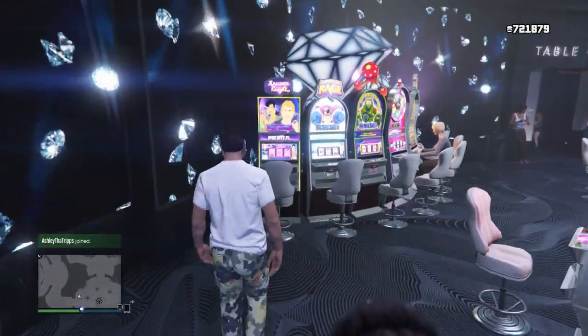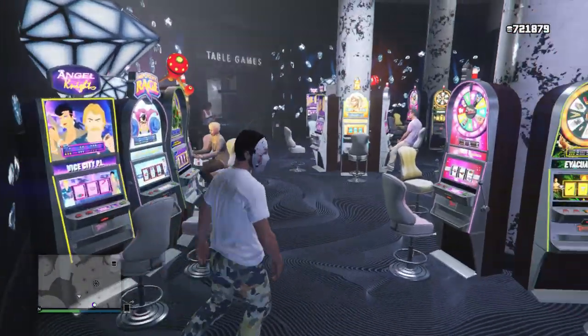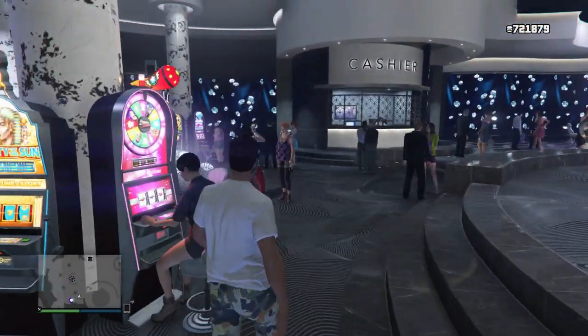The Vice City slot machine is right over here in the corner - it's called Vice City Pi Angel Knight. Between the cars and the Vice City slot machine, it seems to be obvious clues. Let's head up to the penthouse because there's something else I think maybe points to the Diamond Casino coming back.